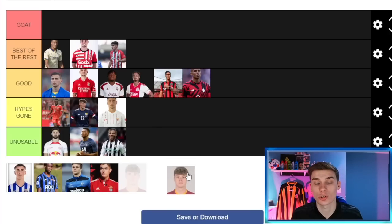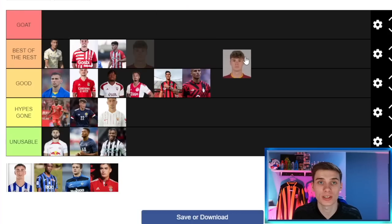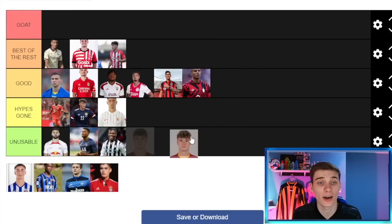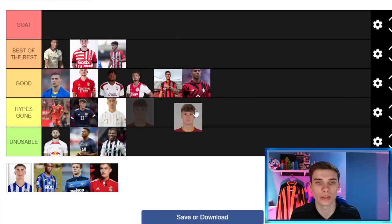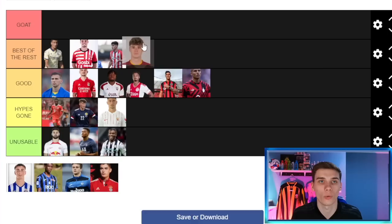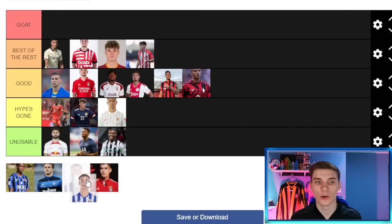Another great 20-year-old left back is the Polish international Nicola Zalewski, who plays for Roma and can play left back, wing back, or even left winger. He's uber talented, either footed, and won't cost you a crazy amount at about 15 million. There's usually interest from a big club — often Arsenal — at the start of saves. Him and Miguel Gutiérrez are very closely matched, but Gutiérrez just edges it for me. Zalewski is still a top option and goes in Best of the Rest.